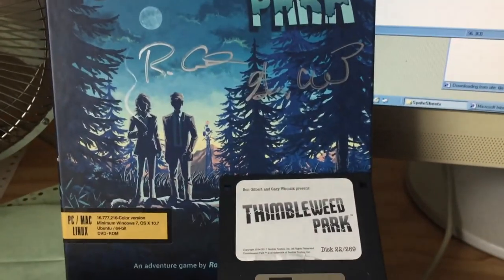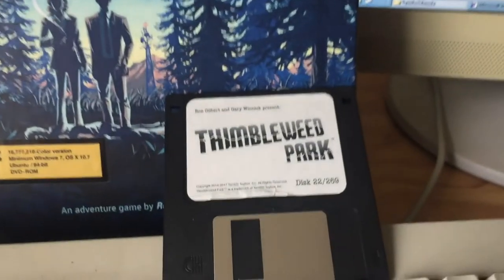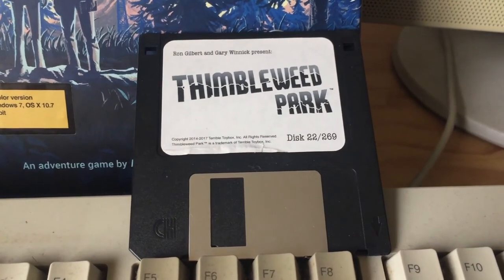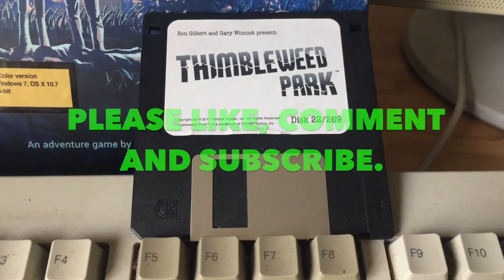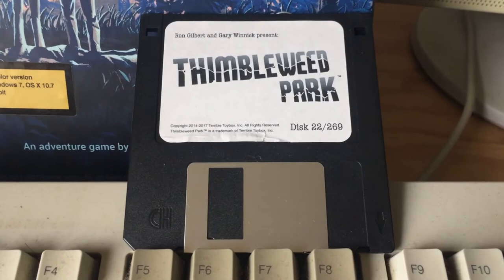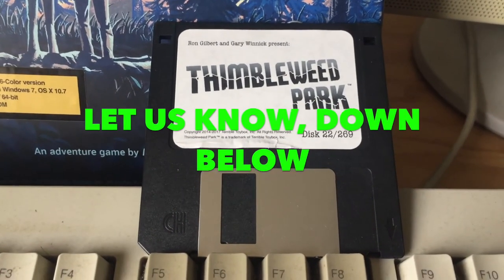So that's what's on the Thimbleweed Park floppy disk, disc number 22. Again, thanks to Fangamer for sorting me out and saying they're gonna send me another sticker to replace that - that's really nice of them. That's what's on the Thimbleweed Park floppy disk - very very interesting. Please like, comment and subscribe. This is something different again in What's in the Box - we like to keep it different and change things up. If you're liking these videos please let us know down below in the comments.